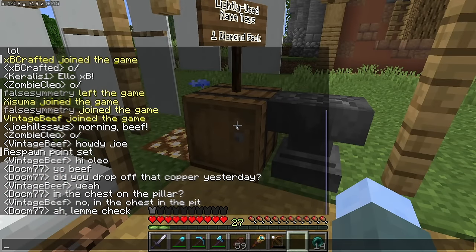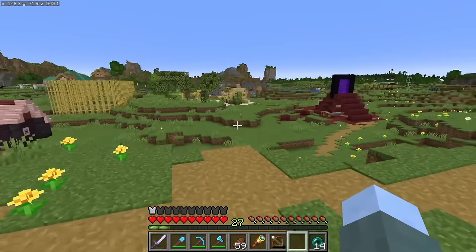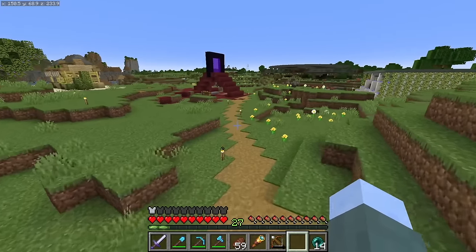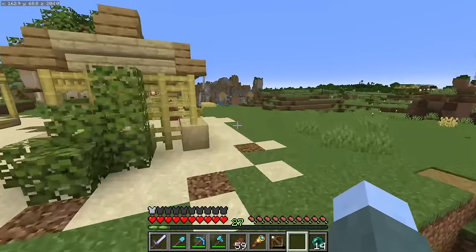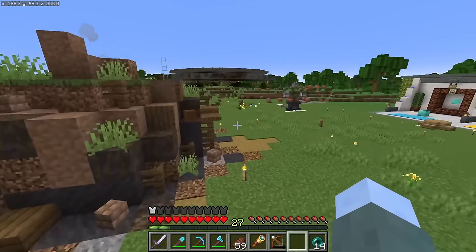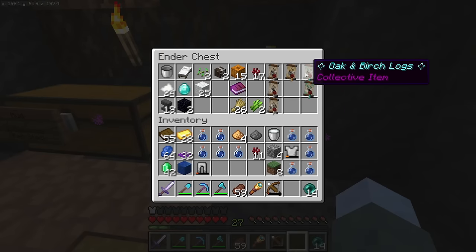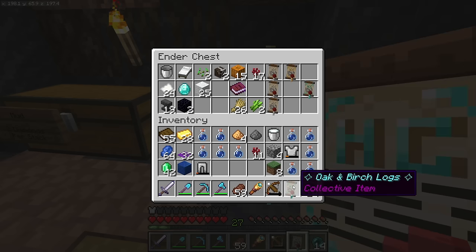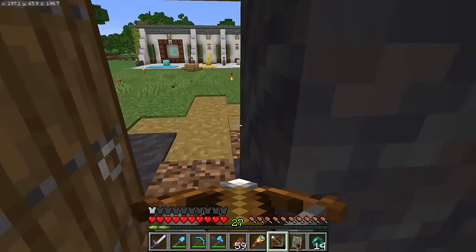Beef and Doc are apparently coordinating on that copper. We've got our first sale to Beef and it looks like we got our second sale here already. I was thinking I'd run and put that in my ender chest - the nearest ender chest might actually be in the mud shop over here. I wanted to get out my oak and birch logs collective item - that might be a good thing to have in my hot bar before I go talk to Doc.